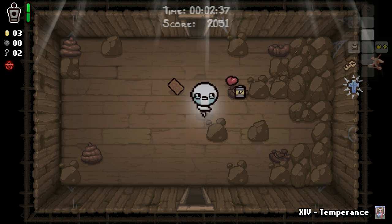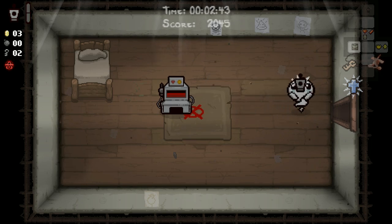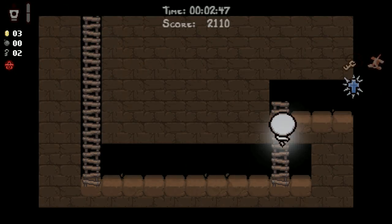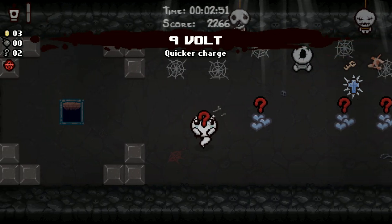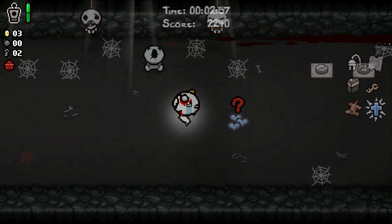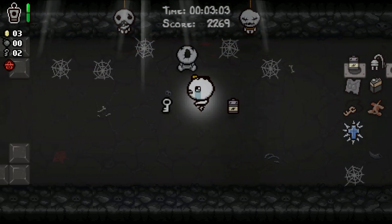What I will do is come in here, drop Temperance, don't walk into it - that would have been horrible - use Doctor's Remote, blow it up. We get a Crawl Space. The Crawl Space is a black market. Okay, this is a big moment. Stopwatch would be huge. First item: Nine Volt - decent. Bogo Bombs - decent. Sharp Plug - potentially horrible. Charged Baby. Okay, so all battery-related items. And a key.